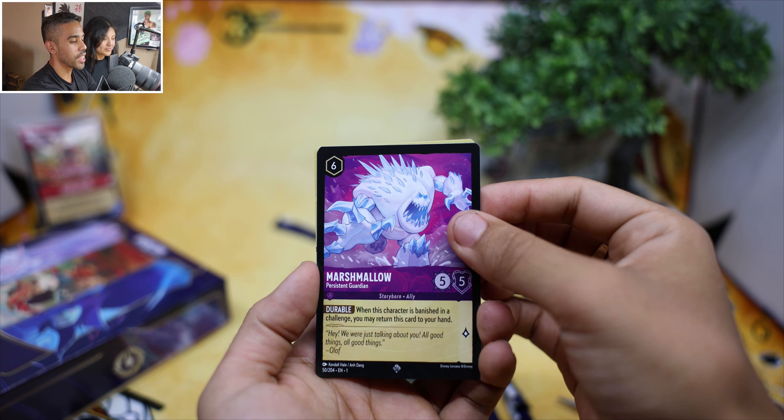If you guys want to learn how to play this game online, I'm going to show you a step-by-step tutorial coming out soon on our channel so you can play this anywhere. We got Stitch — alien version, evil version — pulled as a hollow, and Simba! And that's going to be it — stay super!